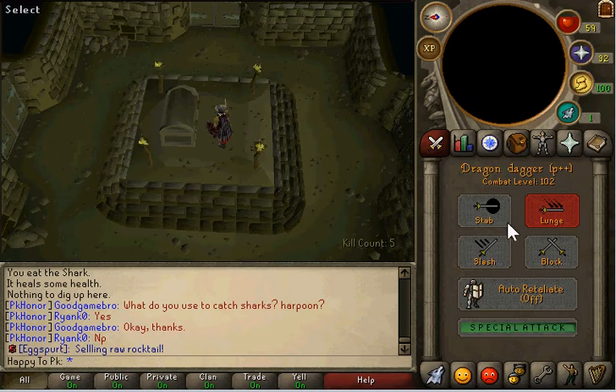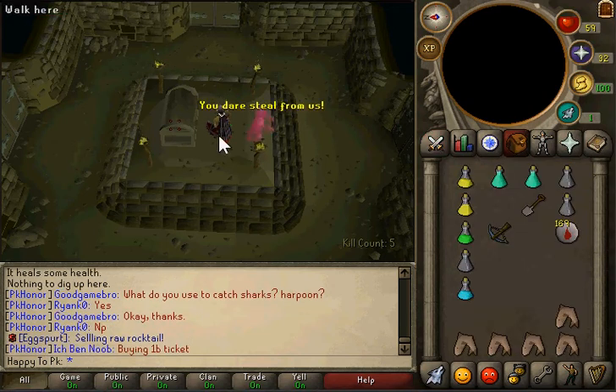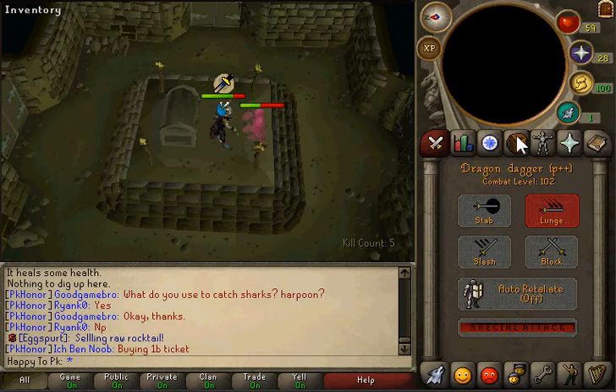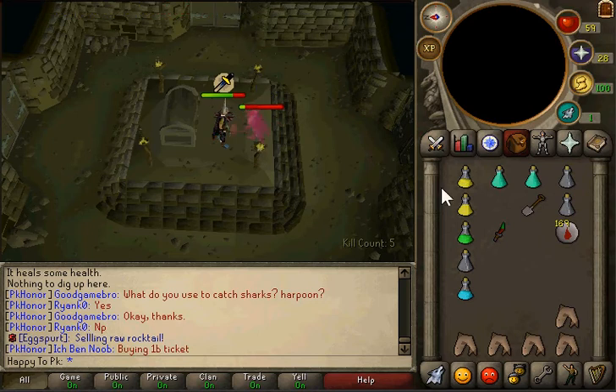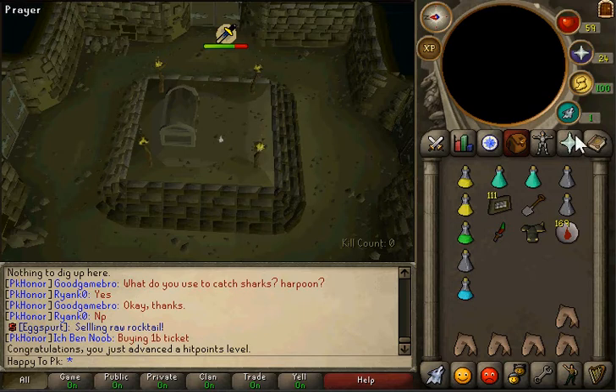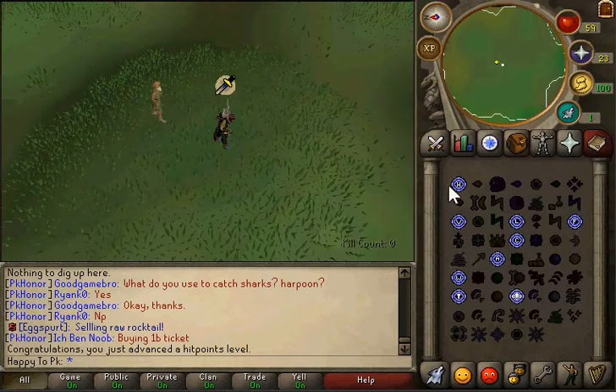Yo, what is up guys. This is my second Barrows run ever. I'm just gonna show you guys what my loot is and then do one run through to show you how I do it. I've recently been using range, and I bring a DDS. I get my pots — there's like two super restores — that's all for the DDS right there. Let's see what I get.